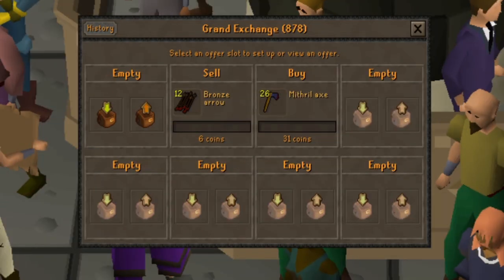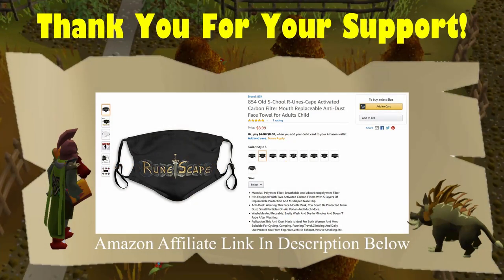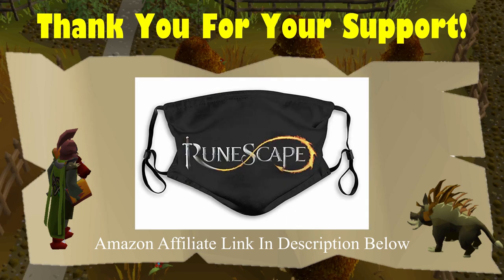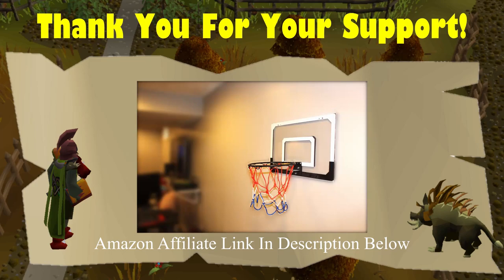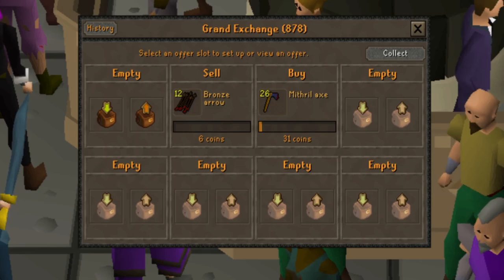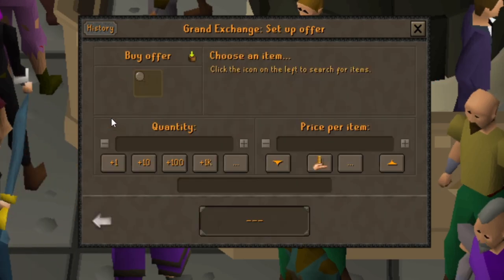Next I want to show you how to flip items and the best technique to find new items to flip. But before that, if you'd like to support this channel and help me upgrade my content, please check out the Amazon affiliate links below. There are RuneScape-themed masks and a miniature basketball hoop. Thank you so much for the support — just by watching this video you're helping my channel grow.